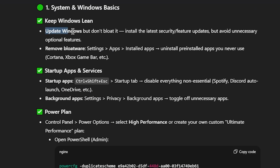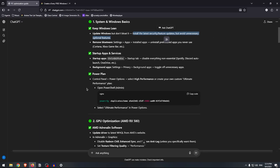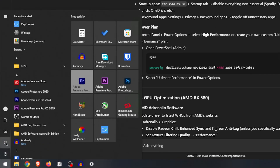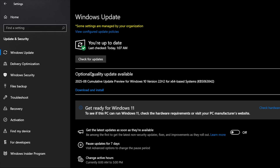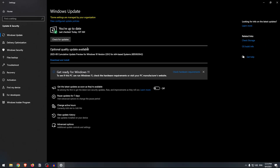The first thing it wants me to do is update Windows but not bloat it — install the latest security and feature updates but avoid unnecessary optional features. Let's open up Windows Settings and inside updates, the only updates available are optional quality updates, which are the ones it doesn't want me to install, so we're going to skip these.